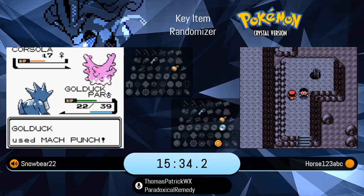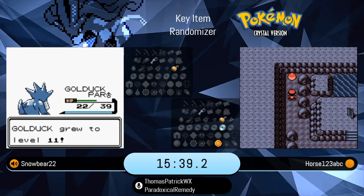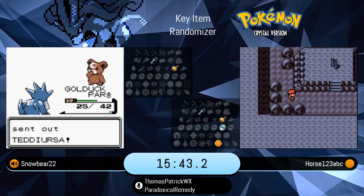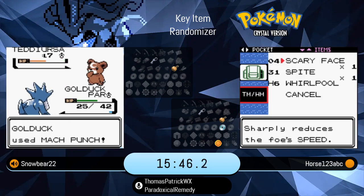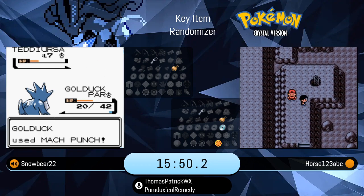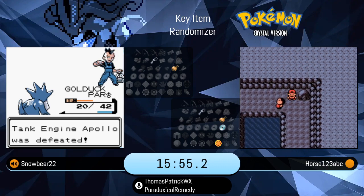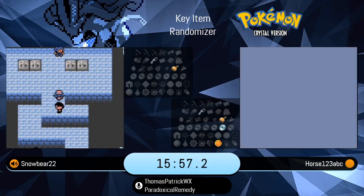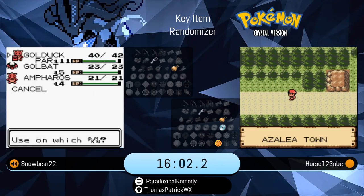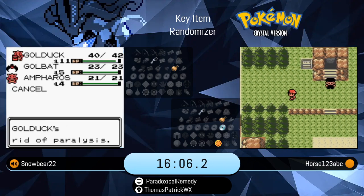Between those seven items, we're guaranteed two things: one, the bicycle — we want early bicycle, otherwise it would make too much of a difference in the course of a run, plus we don't want to see everybody walking everywhere. The other thing we need is some way to progress beyond Goldenrod. One way is the Squirt Bottle, and the other is the Magnet Train Pass, which we usually deem as early Kanto.